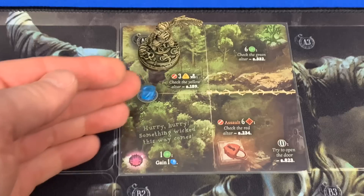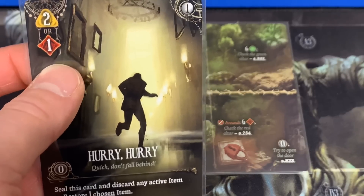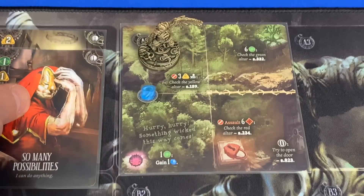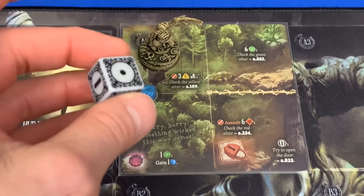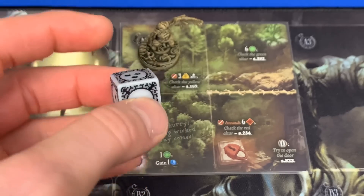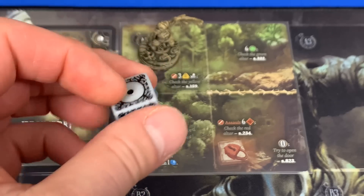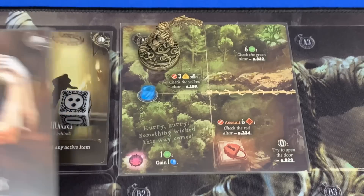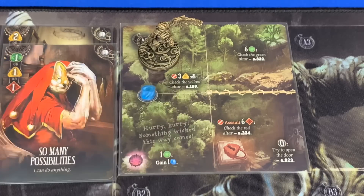Now it's always going to be the beginning of our turn to draw four cards, and now we're going to spend these cards to perform our actions. The first thing we're going to do is try to appease this altar — we need to spend three Cunning. I'm going to go ahead and spend my Hurry card, which gives me two. I could also spend this one as well, which would give me three and we've completed this. We could choose, if we wanted, to just use the two and roll our luck die. On our luck die, there are two blanks meaning no extra ones, there's a bad failure result, and there are pips that add whatever resource you want.